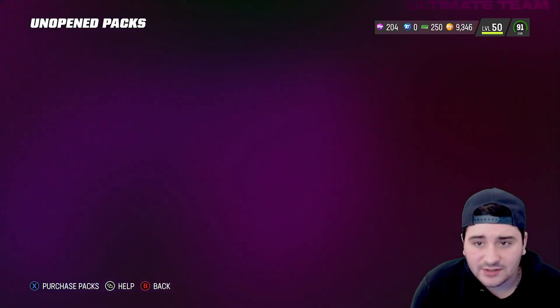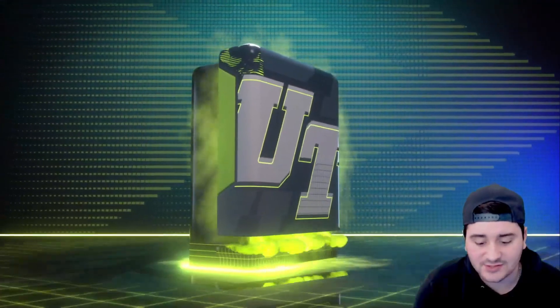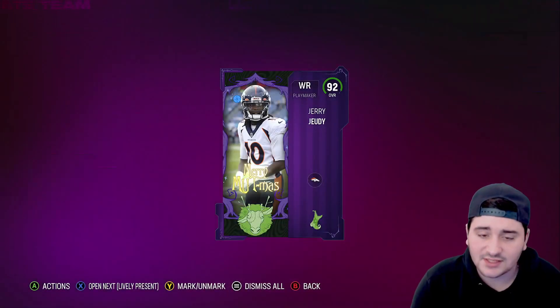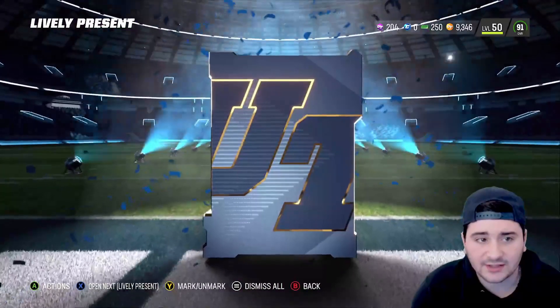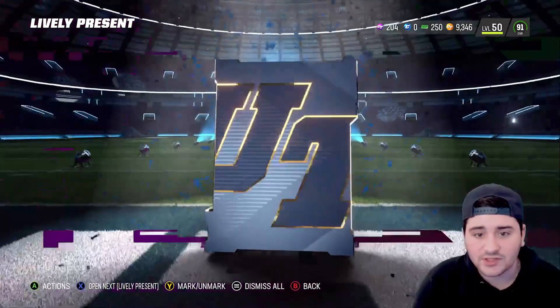What is EA doing? This is embarrassing, honestly one of the craziest things they've ever done. Here is a stocking stuffer from our lively present — that's not too bad. We're gonna get a legend from this lively: a 91 overall Seth Joiner. The lovelies have not been too bad, but I really don't know what gifts these actually are.